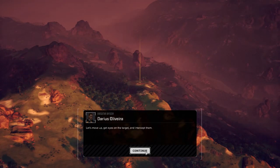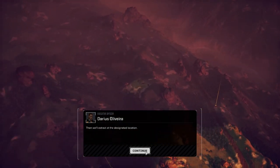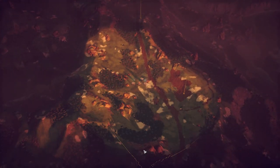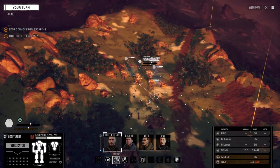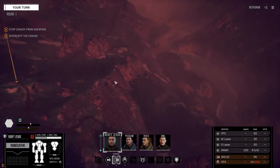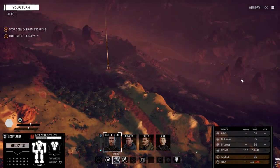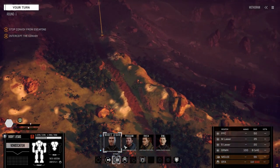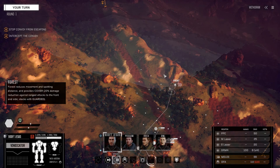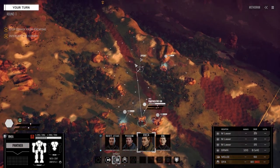All right, here we go. Form X on the ground. We've got to move up and get eyes on the targets here and extract at the designated location over here. It looks like they're coming straight at us. This is the jungle ambush convoy map, or one of them anyway. Which way are they coming from — down here or from over here? Not sure, so we're just going to move straight up. Let's get the Vindicator in the trees.